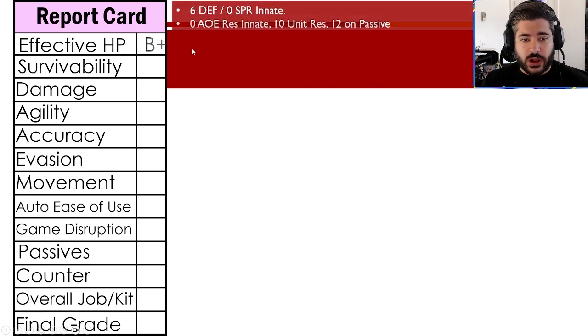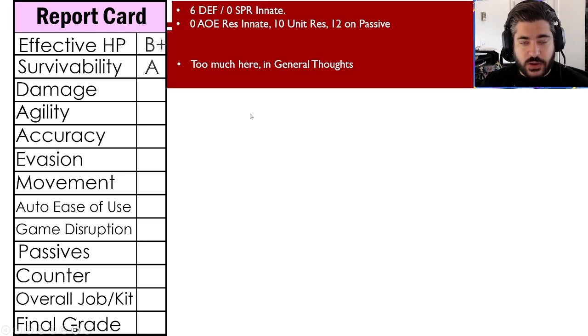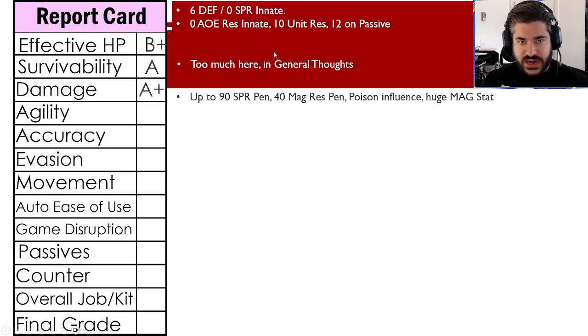Going to the report card: effective HP gets a B+. He's got 6 defense innately, no spirit, no AOE res, and 10 unit res — you can get another 12 unit res on a passive if you want. Overall, base HP is very high in the broad scheme of the game. Survivability gets an A — there's a lot to cover in general thoughts, but survivability in addition to effective HP is very strong.